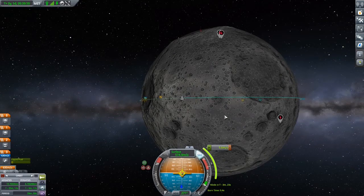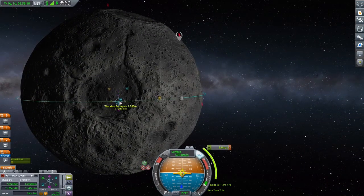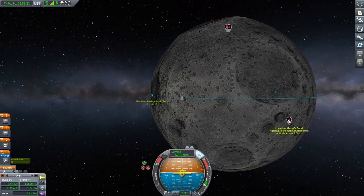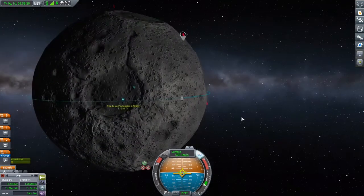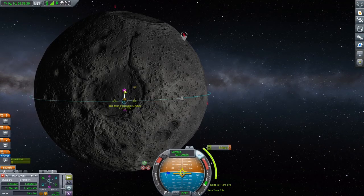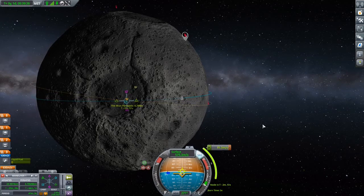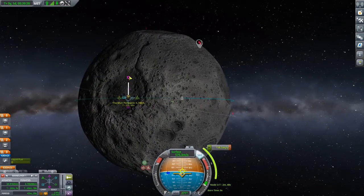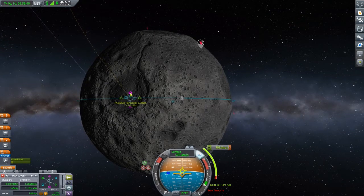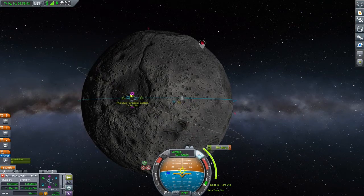I'm afraid we might not even make it back to Kerbin with just 630 delta-v, but let's try. What we're going to do is try to tilt the orbit to get to the other measurement points. Does the moon not rotate about itself? I forgot this was hard. I forgot how hard this was.